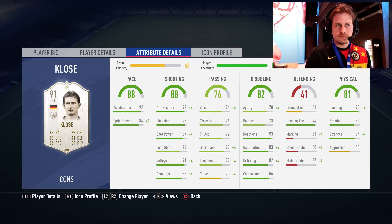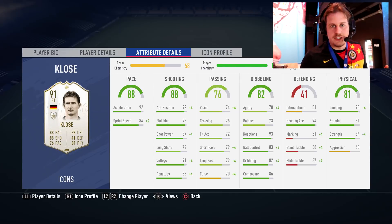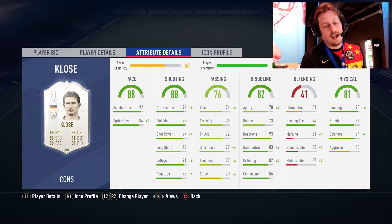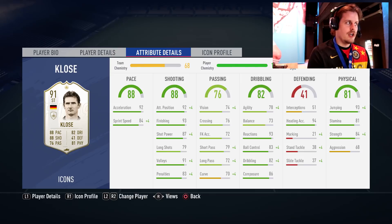Nicknamed Salto Klose, he just got up in the air countless times — I remember him scoring four goals in the air against Saudi Arabia in a 6-1 win in qualifying for the 2002 World Cup. All-time goal scorer for Germany, all-time goal scorer in World Cup competition — he 100% deserves to be an icon and deserves this 91 icon card.